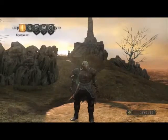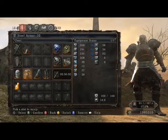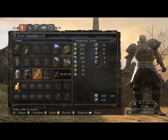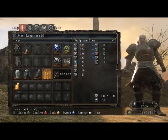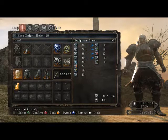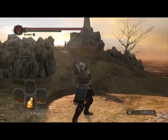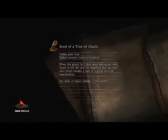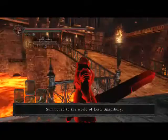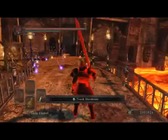Hey guys, it's PG here, and this is my Pursuer build featuring the elite knight helm, the steel armor set, and rings that boost your equipment load — including the third dragon ring and the royal soldier ring plus one. We're using our greatsword since this is a strength build. We also have our stamina recovery ring and the steel protection ring, so we should be well off when getting attacked.